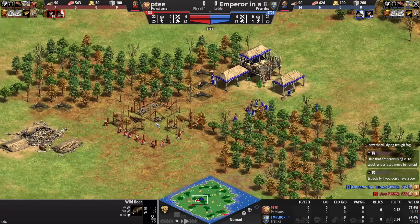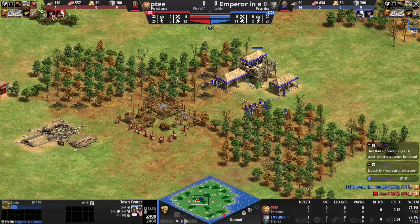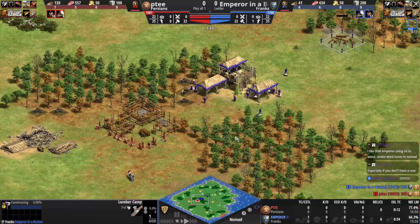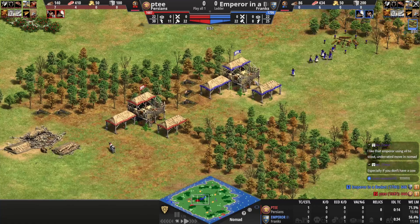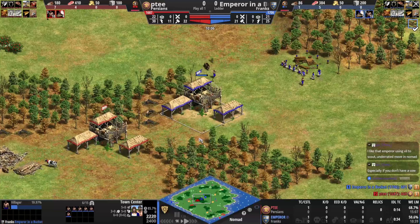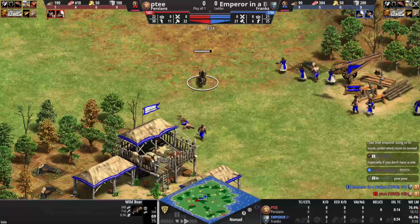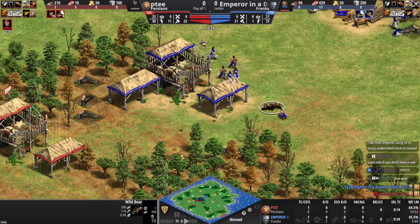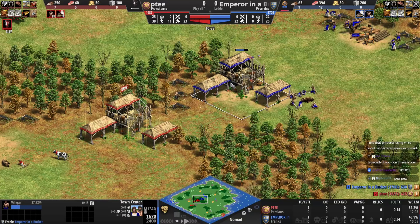I don't know what blue is going to do here — it's a fantastic choke point. Blue can't really do anything, he doesn't have the wood for a TC. He goes for a lumber camp instead. This is an annoying douche and the Persians are obviously going to win this. Blue loses another villager to a boar — the TC starts killing the boar instead, so blue just gives up on his TC and it'll go down pretty quickly.